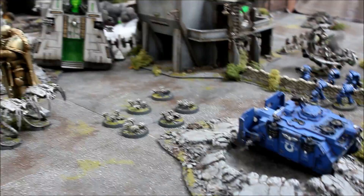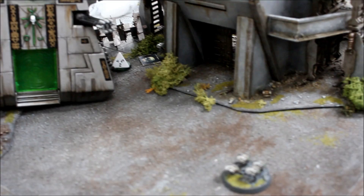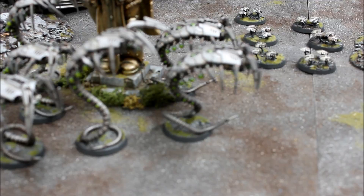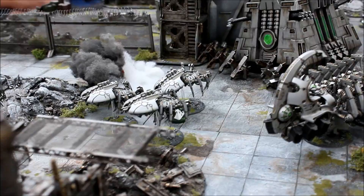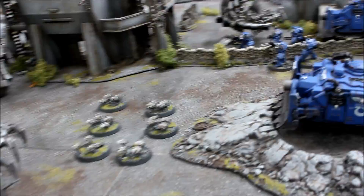Necron Turn 2: we've got close enough now to assault. The Scarabs moved out from the bunker across to try and take out this Vindicator — if I can remove the Vindicators we stand a chance. The Command Barge jumped 12 inches to try and take out the second Vindicator. The Wraiths moved up 12 inches, positioned to take out those Terminator units later. I've shifted my vehicles out of view behind cover — Ghost Arks moved around, the Monolith moved around, Tomb Spiders moving up — trying to blindside him and eliminate that section of his firepower. Necron shooting resulted in just one casualty: the Flayer array fired and killed one Terminator.